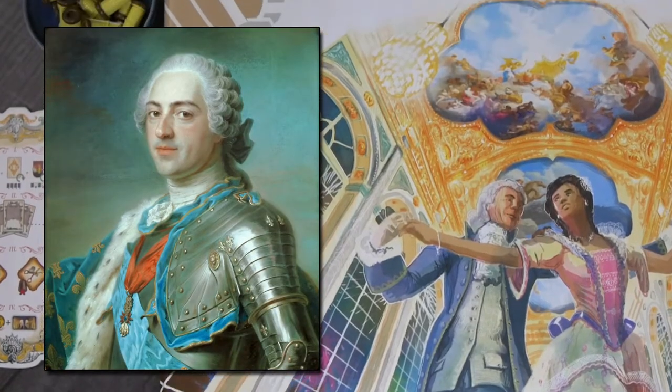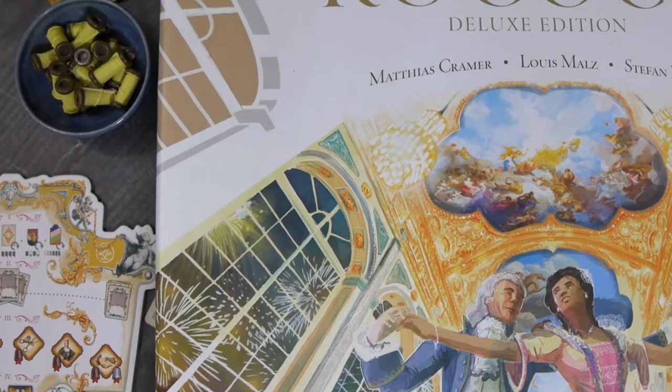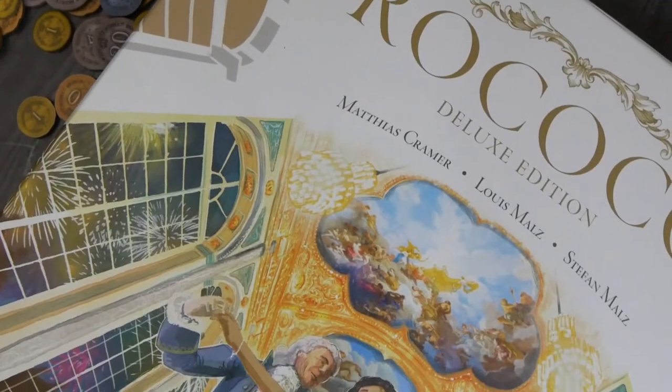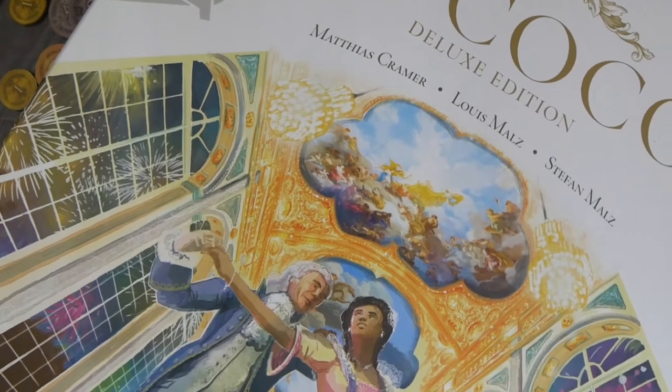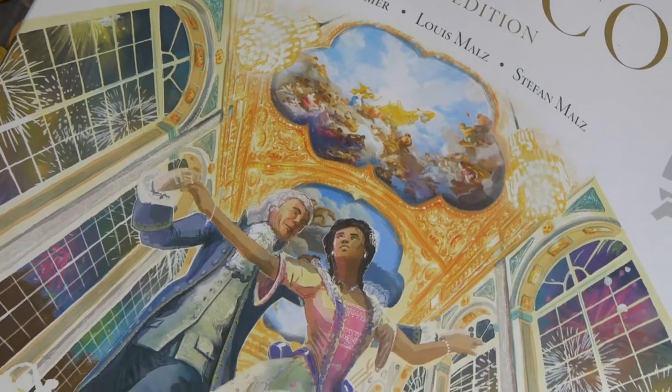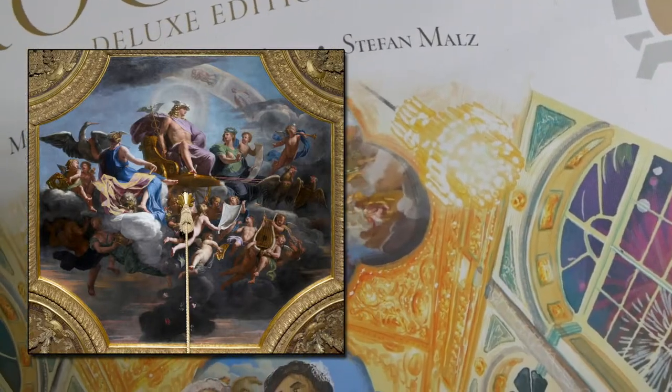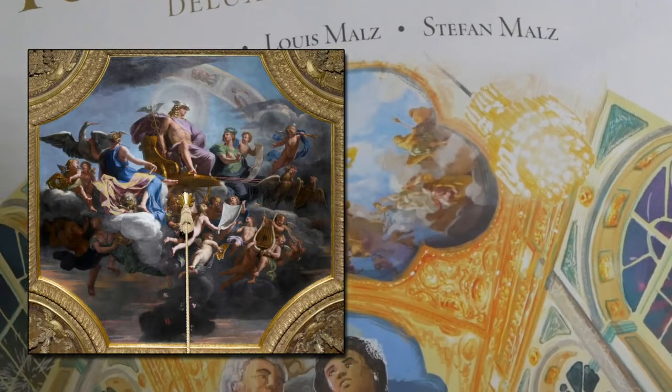Take a look at the ceiling above his head and you'll see an angelic depiction recalling the Sistine Chapel. That illustration is an allusion to the ceiling in the Royal Palace of Versailles, painted by Jean-Baptiste de Champagne, and depicts Mercury on his chariot pulled by two roosters.